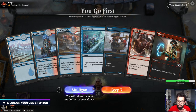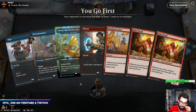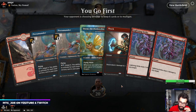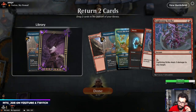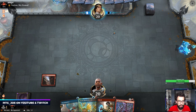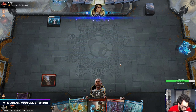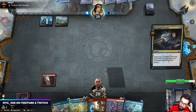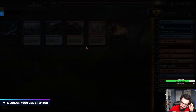Generally speaking you want to mulligan, especially against Yorian. We got no lands in this hand - you can't just spin your wheels. We'll keep this hand though. It's the Esper version, so I'm going to concede before they can see our hand. We know what they are, we're not going to win that game.